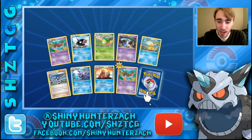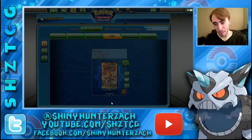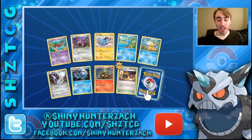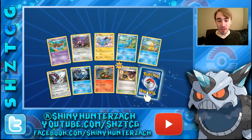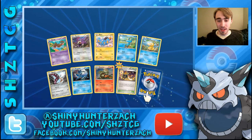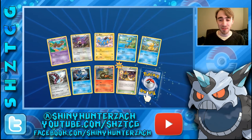Another Honedge with Stab, and then we have another Walk Off Homer Slowbro. Our Rare is a Ferrothorn — very nice. I actually recently got my dad into Pokemon. He bought a new 3DS XL and Pokemon X on Pokemon Day when GameStop was having their event, and he beat it in under a month. One of the Pokemon he used on his team was Ferrothorn, so I was really proud of him for that.